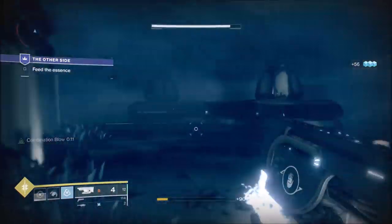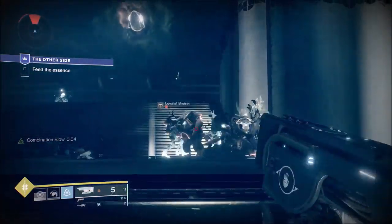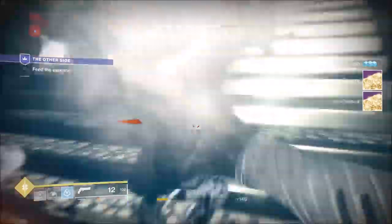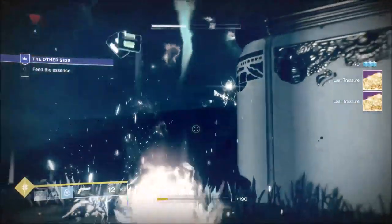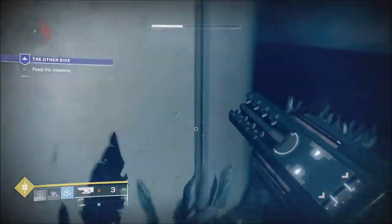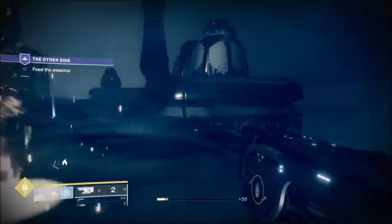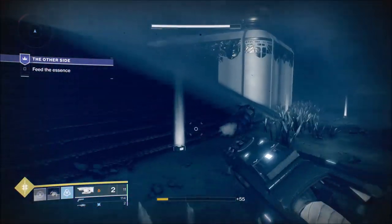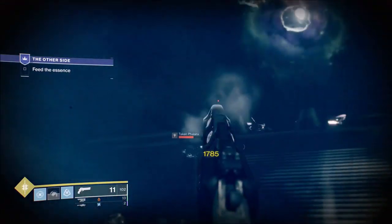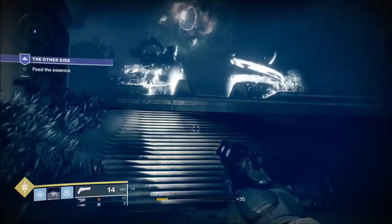Just punch the thrall. I use the Jotun more in this section as an area-of-effect weapon because it burns the ground. Now that we've killed just about everything else, the boss has noticed us — and you can see how much damage the Jotun does to him. No problem at all, he's gone. I hip-fire it onto the floor so it takes out a massive wave of ads compared to that solo one-shot.